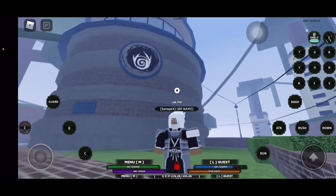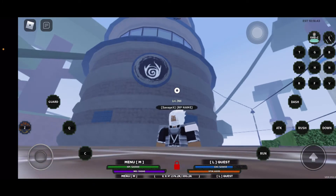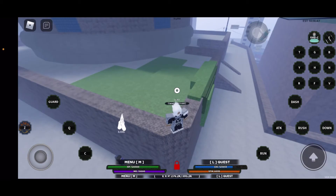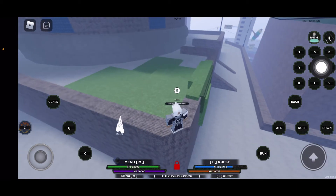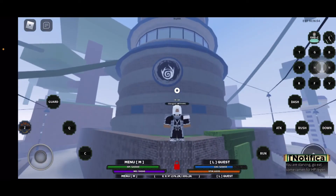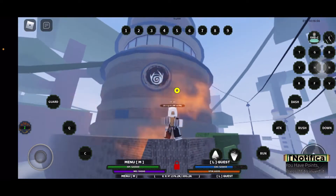So we're gonna start at the Hokage building. The easiest way to remember it is to look for the praying hands right there — that's where you rank up. He's always at the Hokage building, which is here, and I'm gonna go ahead and mode up real quick.